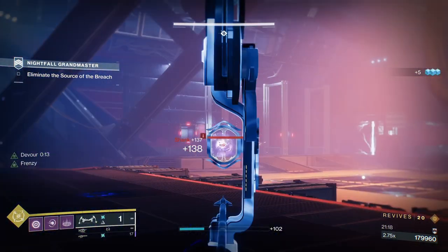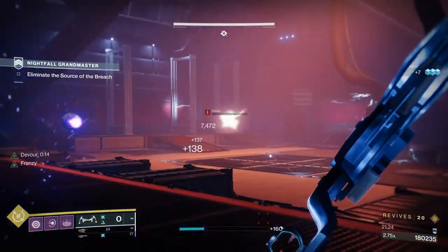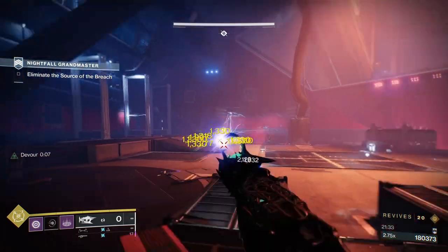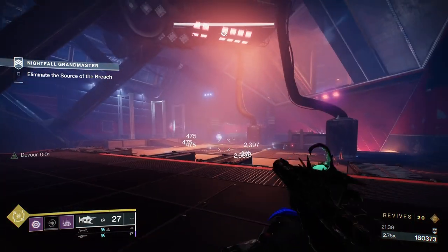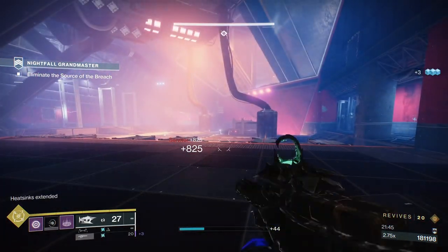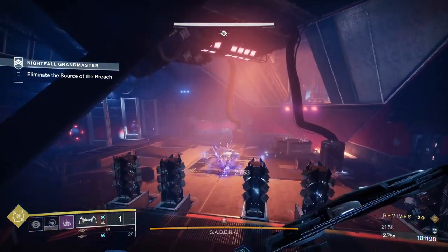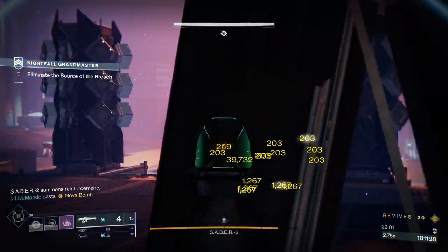Just a small thing I probably haven't mentioned during the run — I'm using an elemental well build. The reason I haven't mentioned it is because you guys can pause and have a look at any mods. I've got Seeking Wells on, so as long as I'm within a good few meters, the wells will come to me. I've taken out these Servitors because these are the only real elemental shields we've had to encounter. I had a grenade and a melee that would do that — I didn't need to spec for them with weapons.